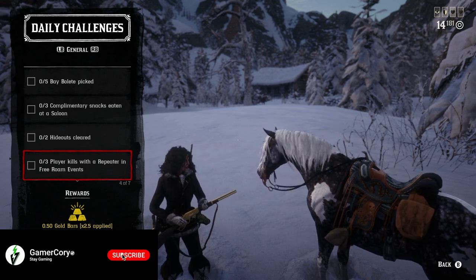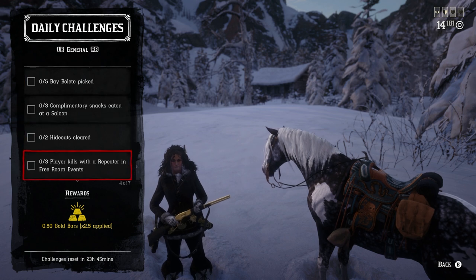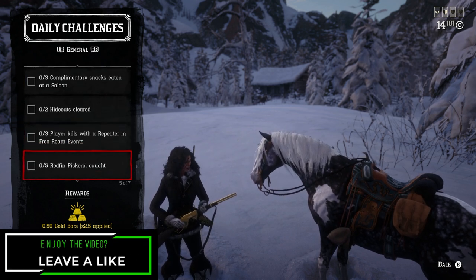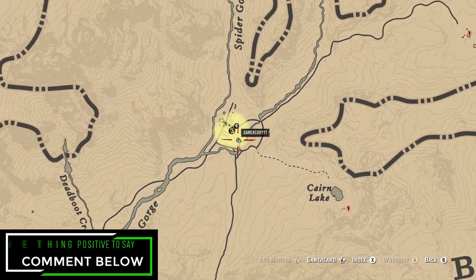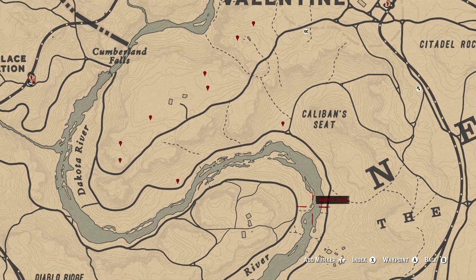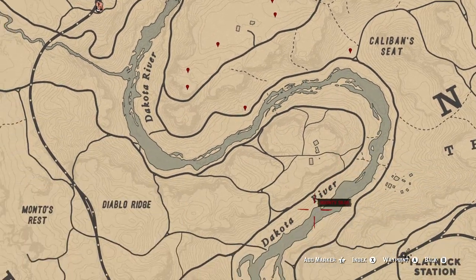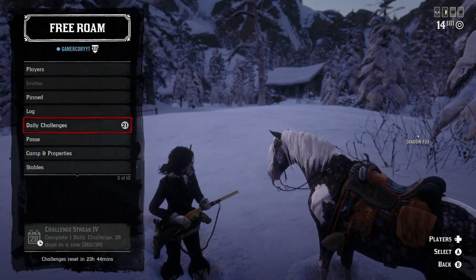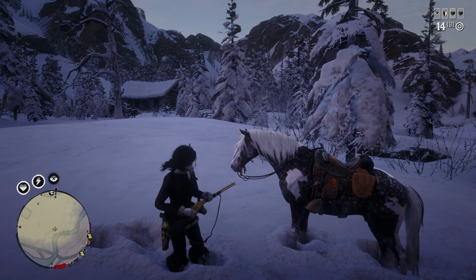Three player kills with the repeater in free roam events — as long as it's PVP-related, so Cold Dead Hands, Dispatch Rider, Railroad Baron, something like that. Just bring your repeater. For Dispatch Rider or Railroad Baron you have your horse anyway so you can change out weapons. For the five Redfin Pickerel, my go-to location is pretty much right in this area — you can find Redfin Pickerel pretty much all around the Dakota River. I'm pretty sure it's cheese bait.